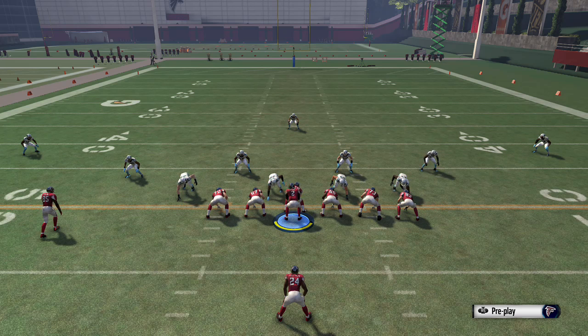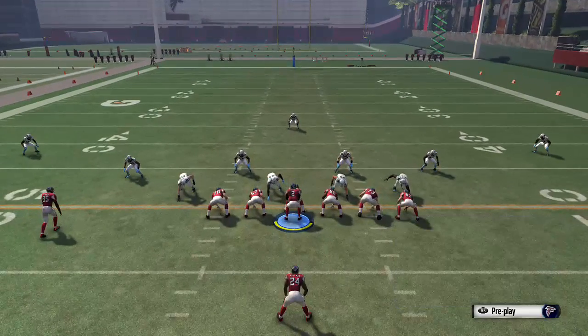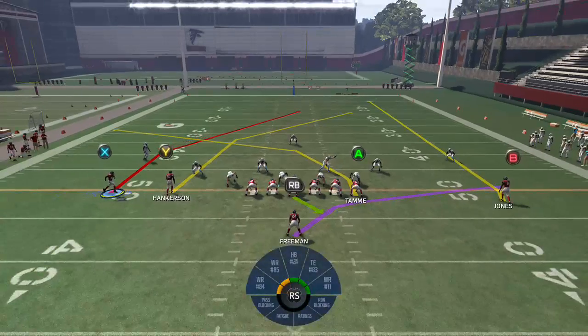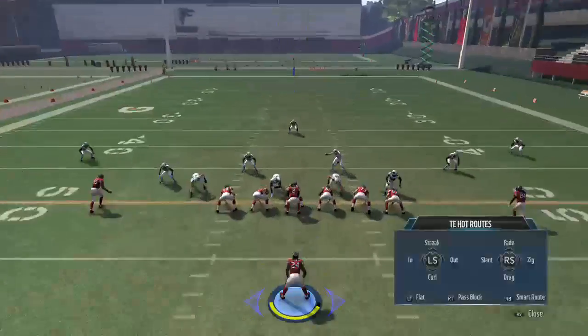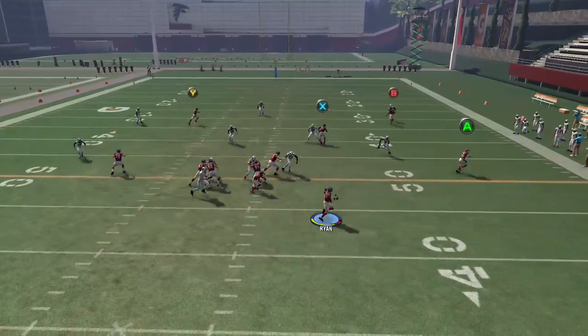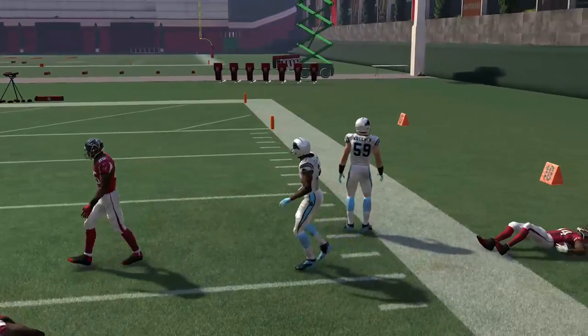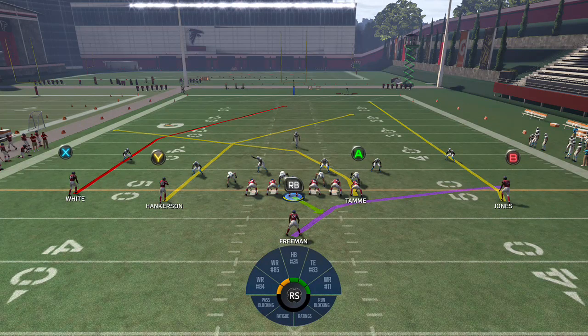Next: smart route the X and motion him to the right. Put the A on a flat and the B on a streak — very similar to what we just did. The difference is which receiver you're using. Smart route him because without it, the route runs too deep. Depending on whether you have a better receiver on the left or right, you can run it with the X or Y receiver — same concept.